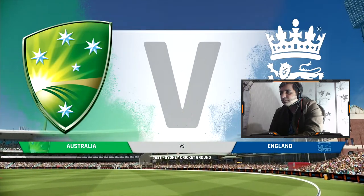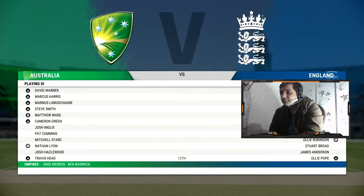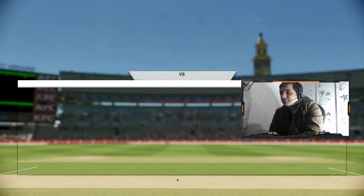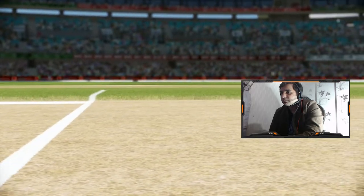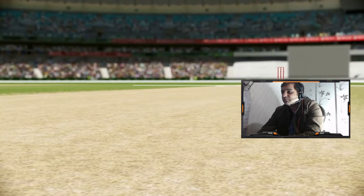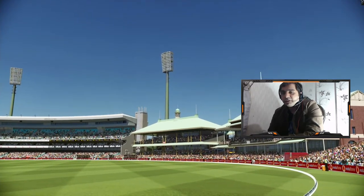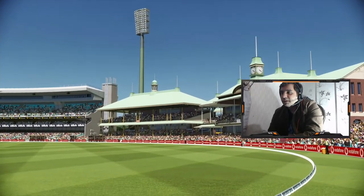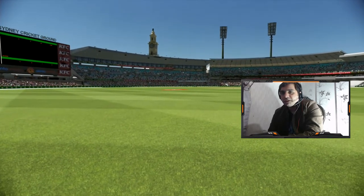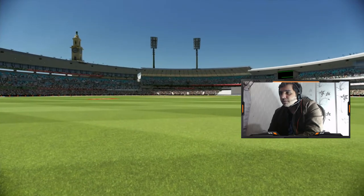Good morning and welcome to our coverage from the Sydney Cricket Ground. We join for this test match between Australia and England. I'm Mike Atherton, with Mel Jones, Ali Mitchell, Ian Healy, and David Gower. The setting does look really nice — the crowd and everything is a little bit more vibrant. Let's go into the match and see.